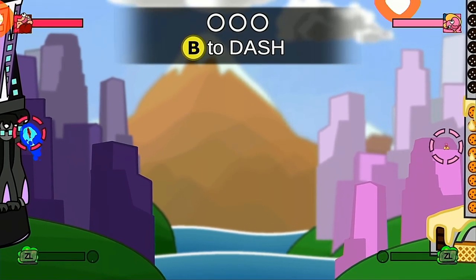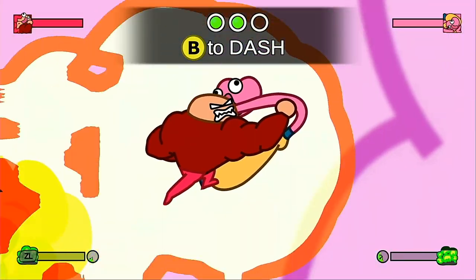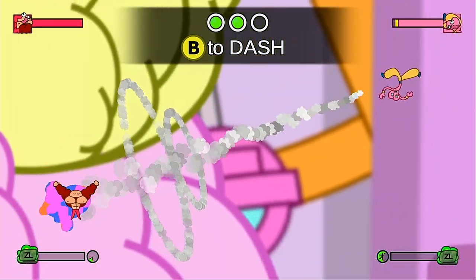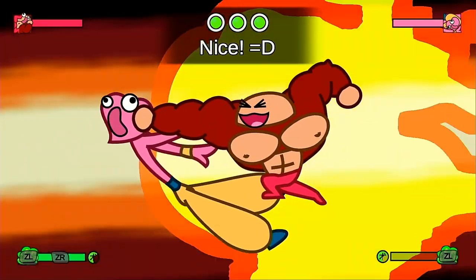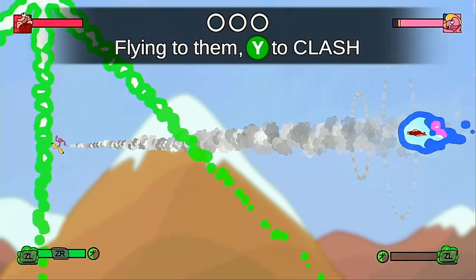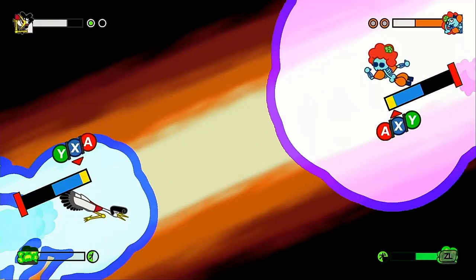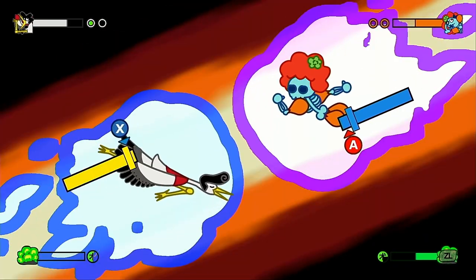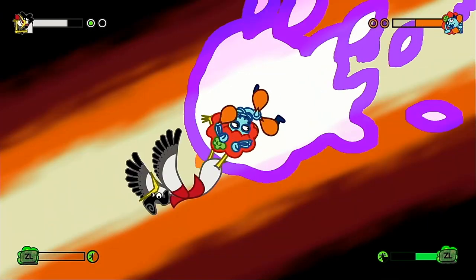First we learn how to fly around using the analog stick and dash using the B button. Dashing directly into an opponent gives you a chance to pummel them by mashing Y. Next we learn how to clash by dashing at your opponent and hitting Y before you connect with them. This begins a quick time event, or QTE, which is where the rock-paper-scissors mechanic comes into play. A bar will be shown for each player and a marker travels along it, giving you a brief moment to select your attack by pressing either Y, A or X.